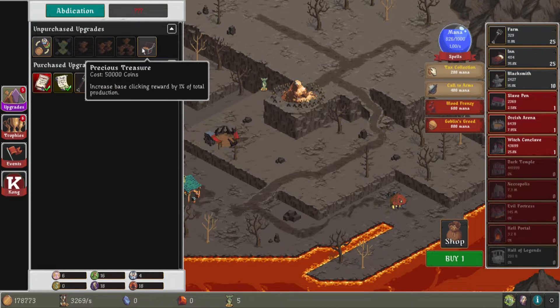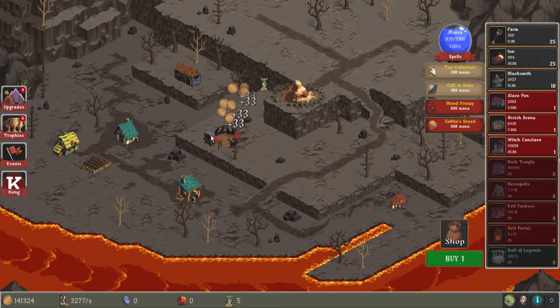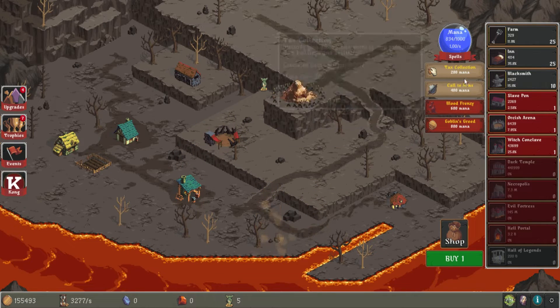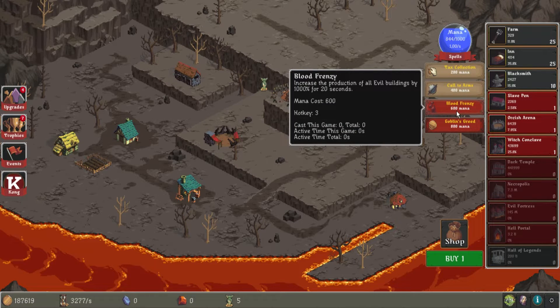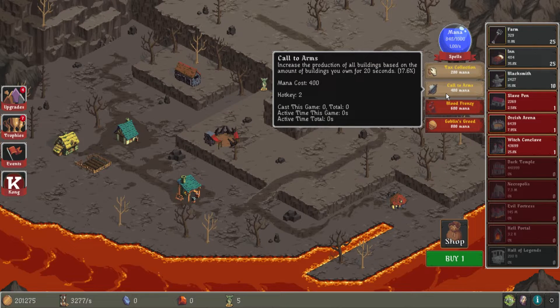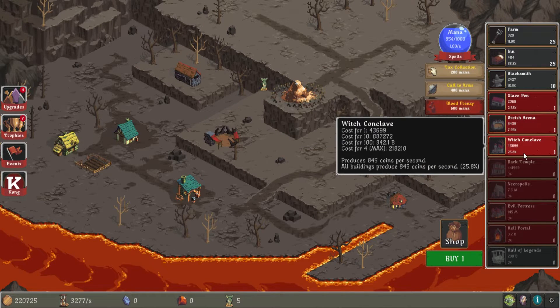Now we're getting one mana per second. Let's just buy this stupid thing. So if I click, I get more. I'm probably not going to click at all, so that doesn't really matter. I feel like that's still the best thing they gave me here. I don't know what's better — this one shows you the estimated gain, this one doesn't, which is annoying. Increase the production of all evil buildings by — okay, that's a lot. If you have a lot of evil buildings, I suppose.